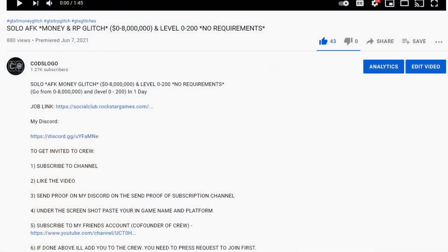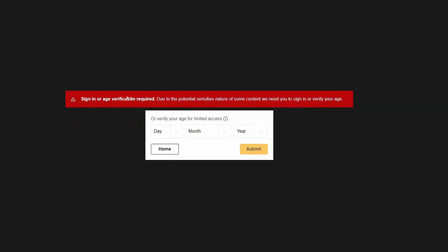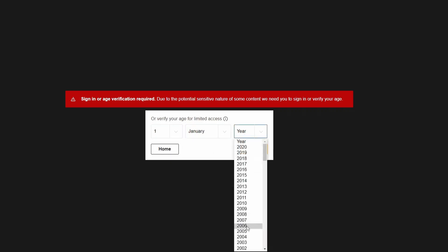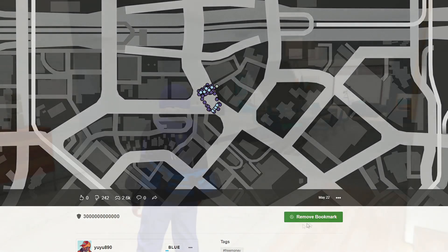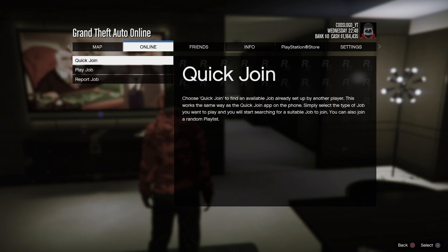Go into the description of one of my videos and you'll see a job link. Select the platform you want — click the Xbox link, PS4 link, or PC link. Then put in any date of birth over the age of 18, bookmark the job, and press sign in. Once you're signed in, you can then bookmark the job. Once bookmarked, reload GTA 5 if you're already in it, or just load up GTA 5.